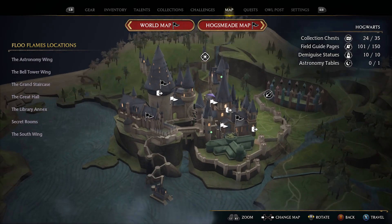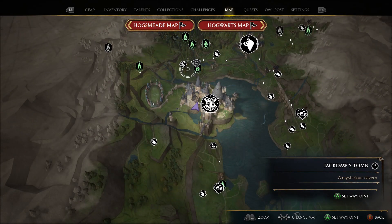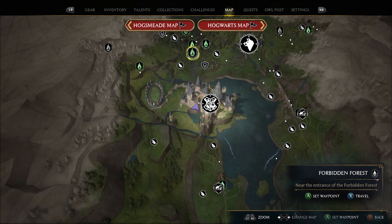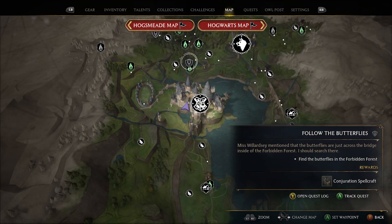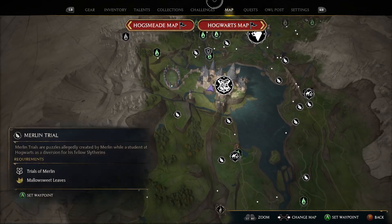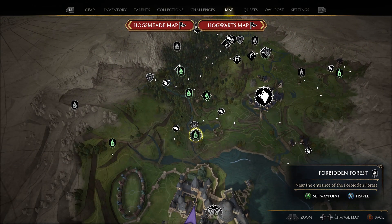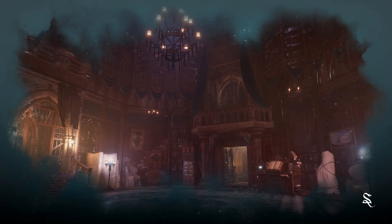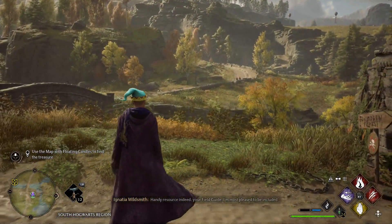Going over to the map — it's quite a big map — which place do we go for this quest? Well, the trees are a bit of a giveaway: it's the forest. The Forbidden Forest is where you're going to want to go to start this quest off. Here it is on the 3D map — the Forbidden Forest Floo entrance. Let's go ahead and fast travel there.